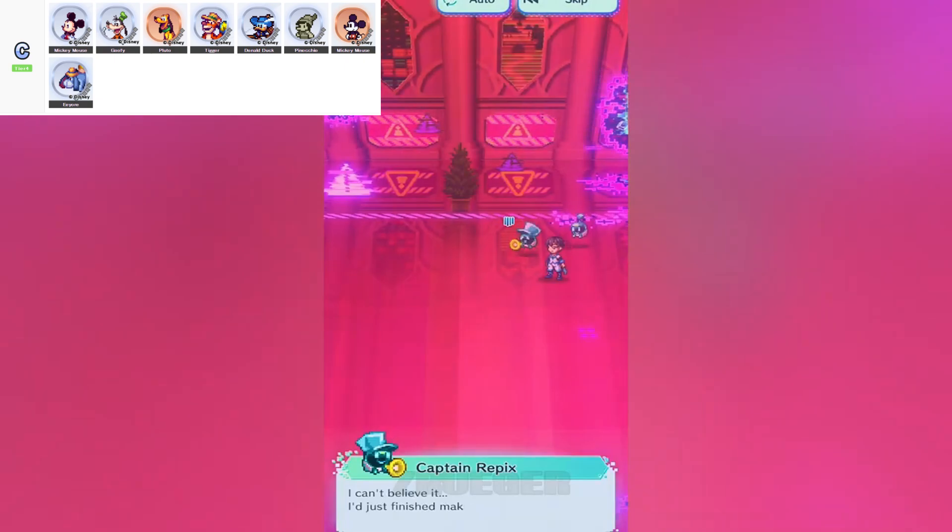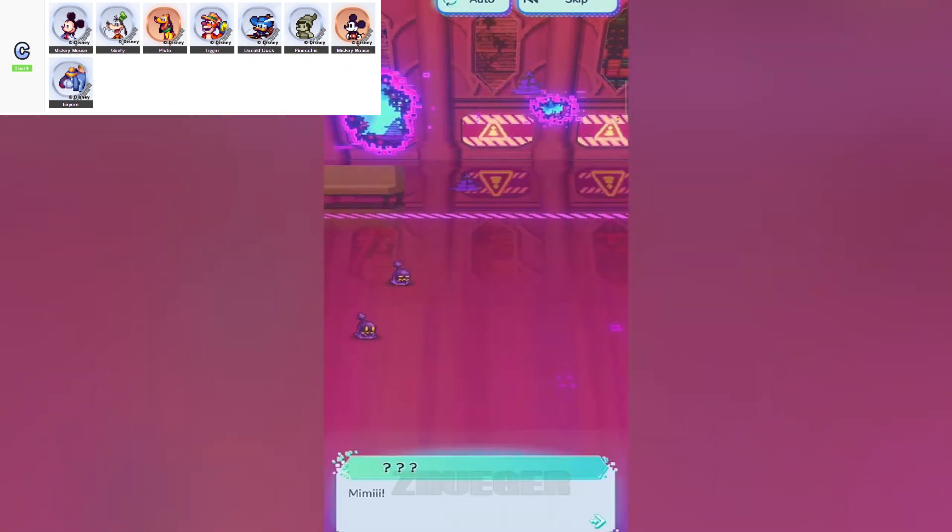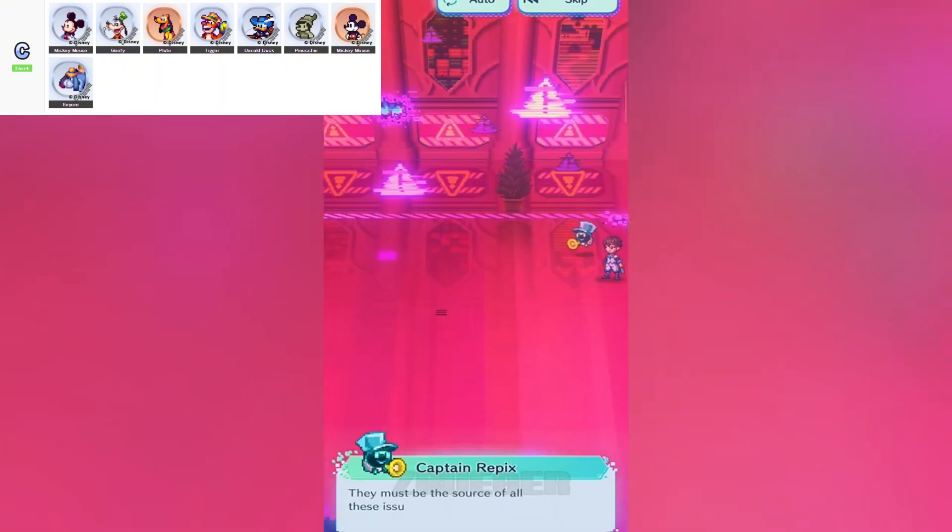So there you have it. Our C-tier crew has its quirks and can be helpful in the early stages of the game, but they might not be sticking around once you start aiming for higher stars and bigger battles. Let me know which of these you've used, and if any have surprised you.